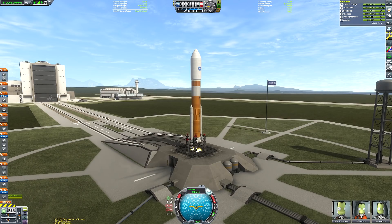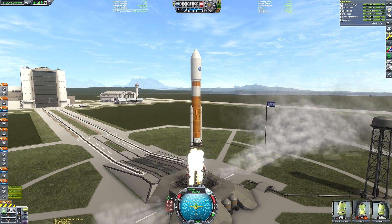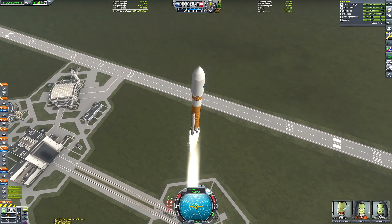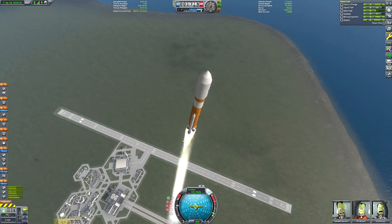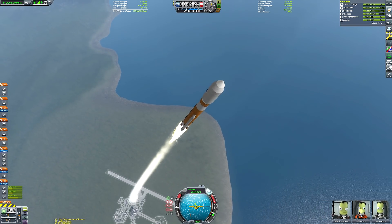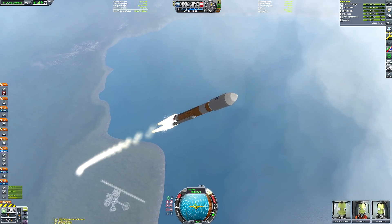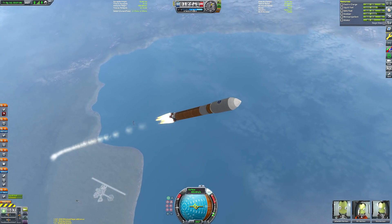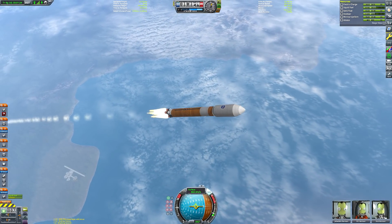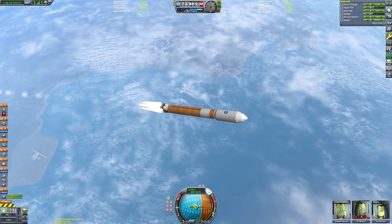There it is on the launch pad. We throttle up the mammoth engine and fire up the SRBs. A more accurate recreation would have used the 5-meter tanks from the Making History DLC and the Clydesdale solid rocket motors, which are meant to be replicas of the Space Shuttle SRBs used in the SLS. But I wanted the rocket to be orange, and the mammoth engine is modelled after the SLS engine, so I chose aesthetics since we're only going to the Mun and Minmus. There it is, in flight.